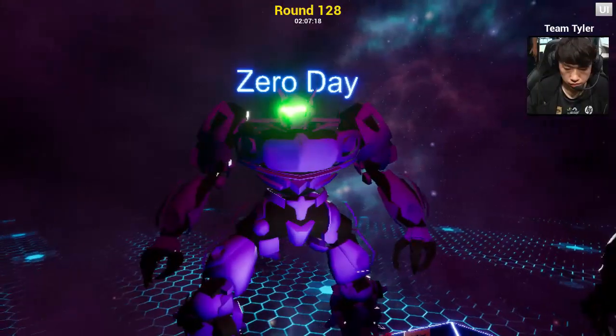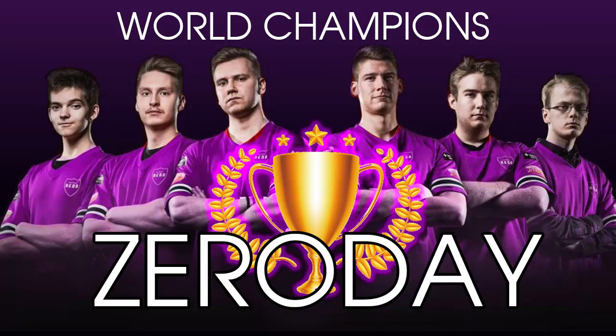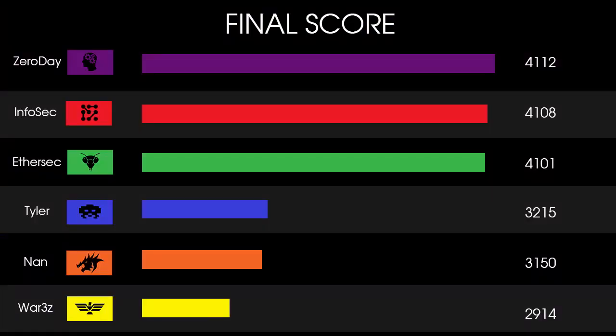That's it — they did it. Zero Day are the champions! Let's take a look at the winning team's stats. What an amazing clutch move — they played defensively the whole time and then threw everything they had at the last minute, pulling ahead. What an amazing competition, and thanks to everyone for joining us. We'll see you again next year.